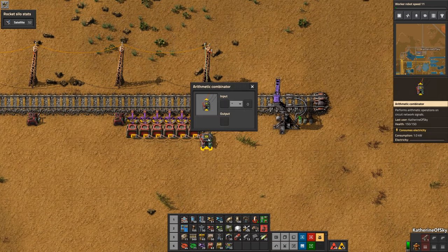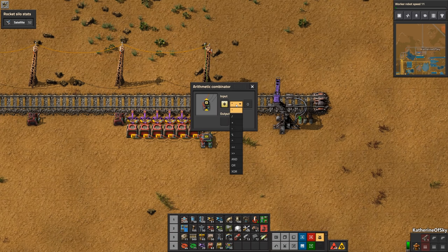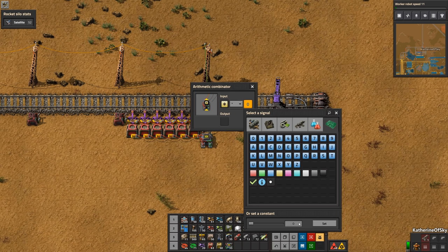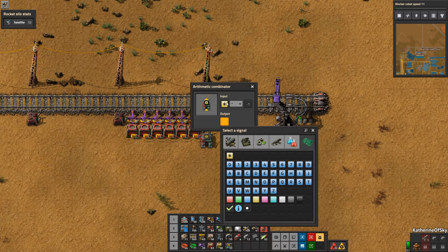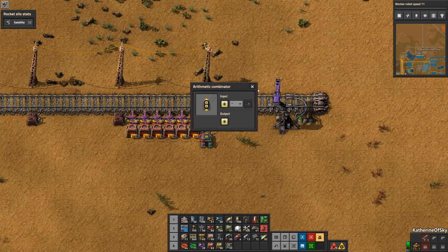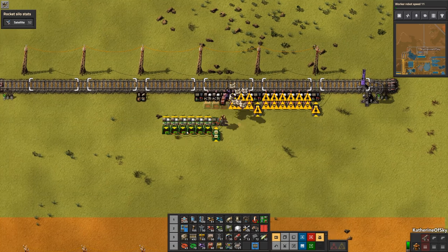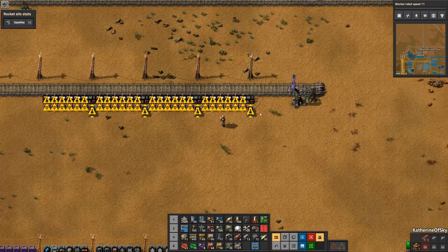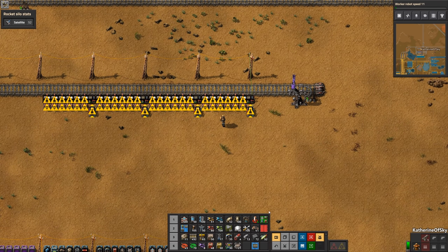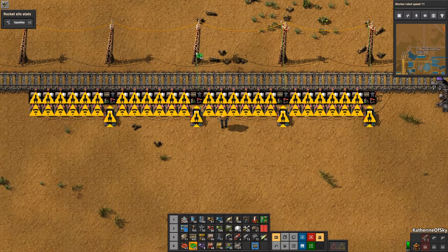Set up the arithmetic combinator as follows: the input is going to be the yellow 'each' sign, we're going to multiply it by negative one, and our output is going to be this product, also using the 'each' sign. Make sure that you still have a blueprint of the original combinators — you're going to want to copy and paste everything from the first car onto the other cars. If you try to copy the power pole with the green wire, because the railroad tracks are in there it won't line up correctly, so you'll need to manually connect the output of the combinator to the power poles.